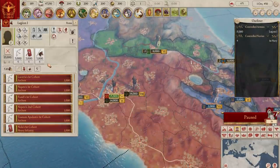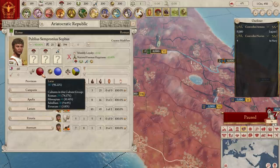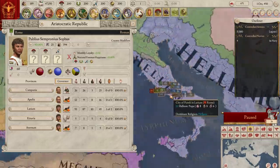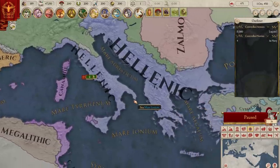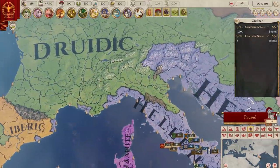Culturally, Rome is Latin, and 98% of its population belongs to this culture group, so it's pretty unified. Religiously, they are Hellenic, with about 98% again being Hellenic, so quite unified, and the same is pretty much true for the surrounding nations around them. This means they won't have to spend their oratory or religion power converting the pops they acquire early on. Being Hellenic also means Rome will have an easier time expanding into Greece than into the Druidic north.